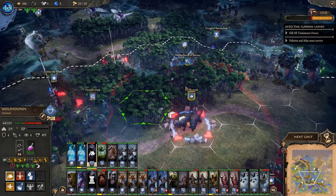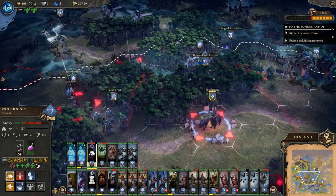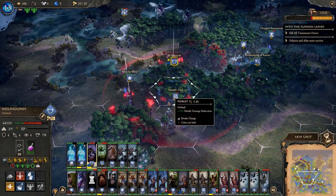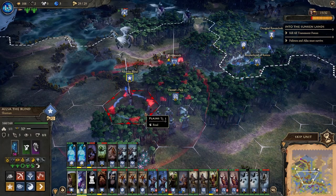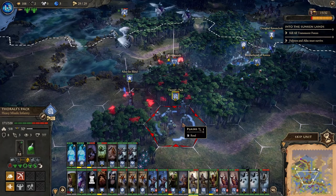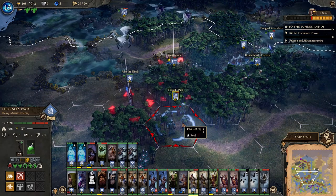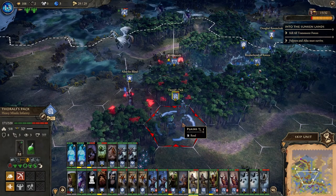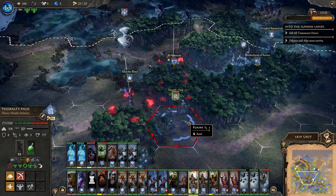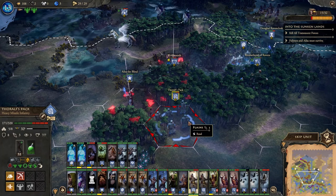What we do now is look for a place within movement range of the dogs where there are two units or more, to maximize the benefit. We'll choose this spot here. So now he's moved and these other two units get the additional movement as well. The Wolfhounds act as a really good force multiplier — theoretically if you could get six units surrounding them, move those six units, then move the dogs to another place with five units, those other five units would also get the extra two movement.